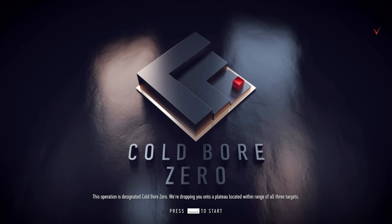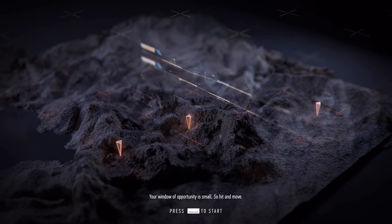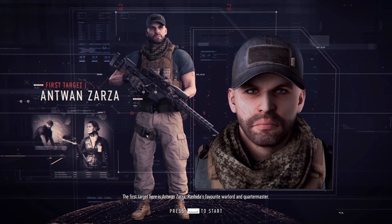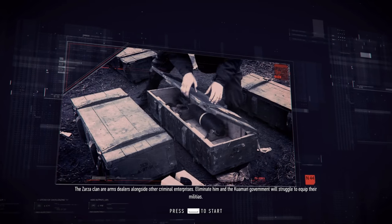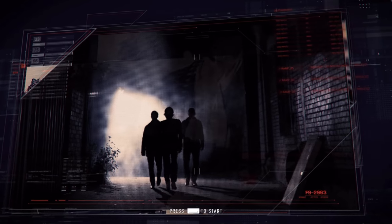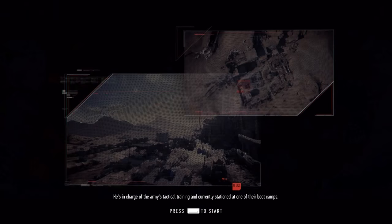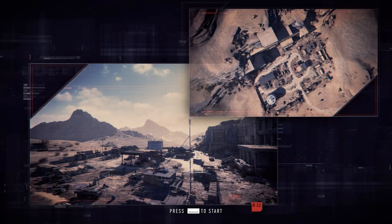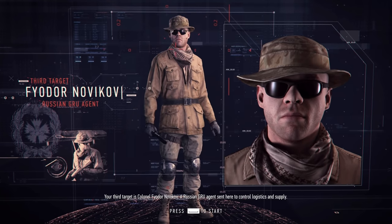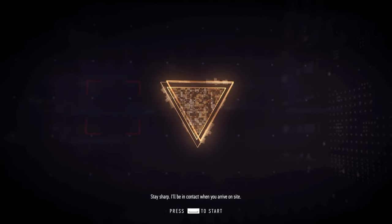This operation is designated Cold War Zero. We're dropping you onto a plateau located within range of all three targets. Your window of opportunity is small — hit and move. The first target is Antoine Zaza, Glashda's favorite warlord and quartermaster. The Zaza clan are arms dealers alongside other criminal enterprises. The second target is disgraced SAS officer Captain Ronald Payne. The third target is Colonel Fyodor Novikov, a Russian GRU agent sent to control logistics and supply. Removing these actors will seriously hamper Rashida's plans. Stay sharp.